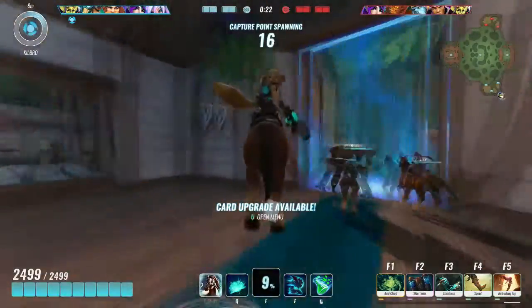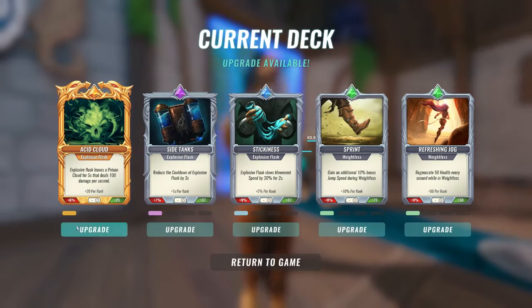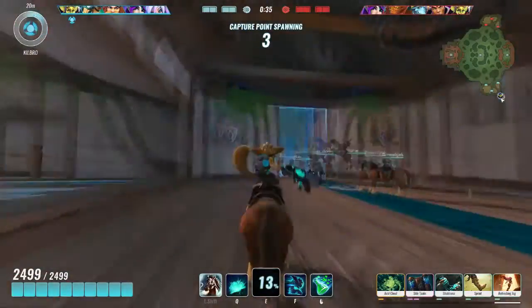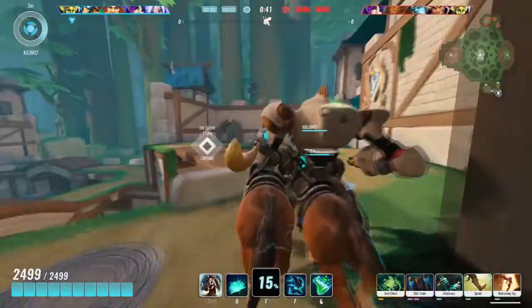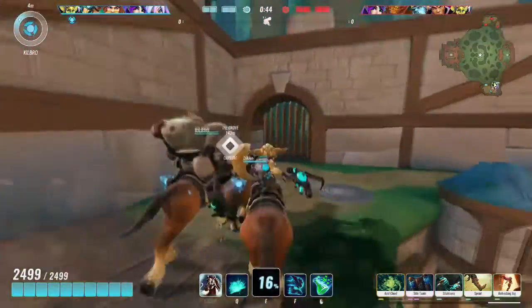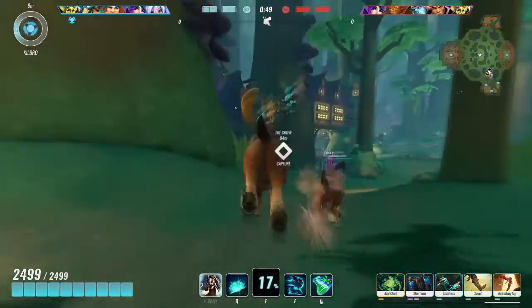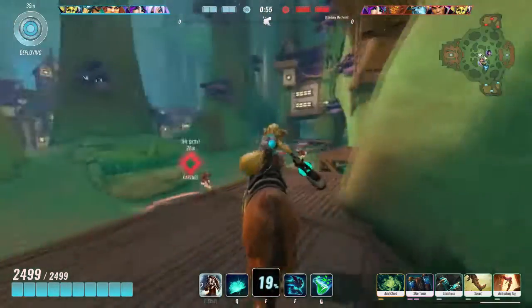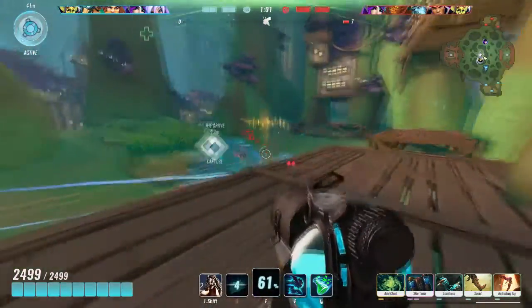Hey, what's up everyone, bubblekinks here and welcome back to some more Paladins. We're playing Pip here and we went with an asset cloud build. The most interesting thing about the build now is that there's now Chronos as a common card, so you can use that and get the Side Tanks upgrade, which means you're getting like an extra 20% cooldown reduction than you could before.